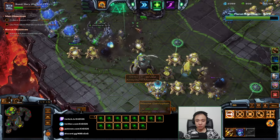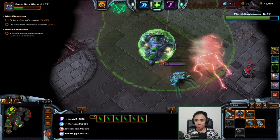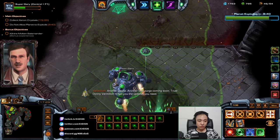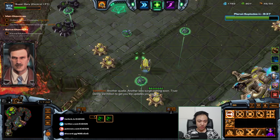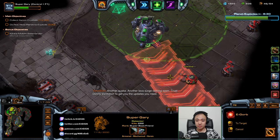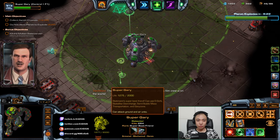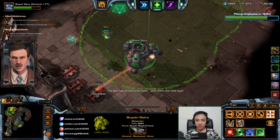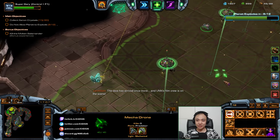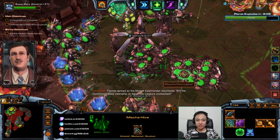Corruptors — did I lose my corruptors? Where is everything? Another lava surge coming soon. Where is my... oh, my ally got the crystal — that's nice. Oh, this is so sneaky of my ally. I think he gets so much crystal carrying time just by standing his probe here. That's so sneaky. I'm on to you, ally.